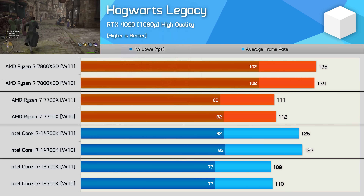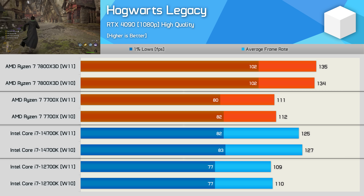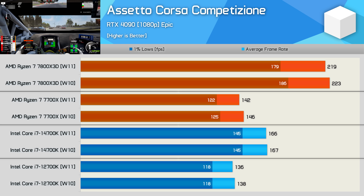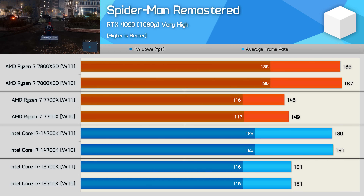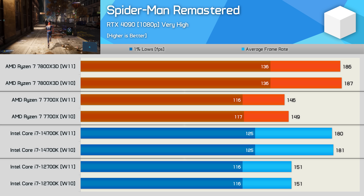Hogwarts Legacy provided results in line with previous findings — no real performance difference between Windows 10 and Windows 11. ACC tells a similar story, though the 7700X was consistently 3% faster on Windows 10 and the 7800X3D 2% faster — not large margins, but the older OS did consistently provide slightly better results. Spider-Man Remastered results are very similar to Hogwarts Legacy and The Last of Us Part 1, showing no real performance difference between the two operating systems.